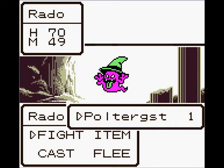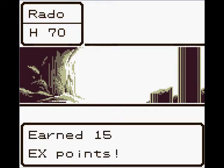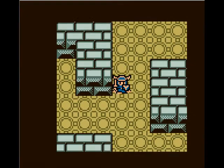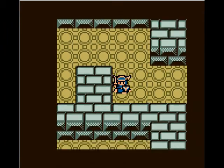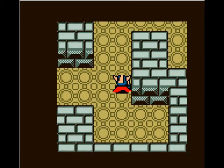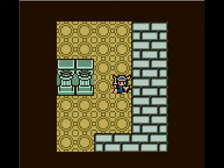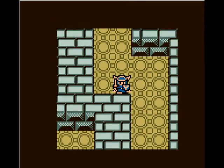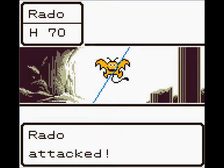Poltergeist — or Poltergist. I think it's supposed to be Poltergeist. There are a lot of things that were either renamed or shortened because of Game Boy screen space. That's why, instead of Erdrick, his name is Loto, like in the Japanese version. Same thing with Princess Gwailen being Princess Laura. I'm just kind of stumbling around here, but that's the way dungeons normally are unless you have a map out in front of you, which I don't.